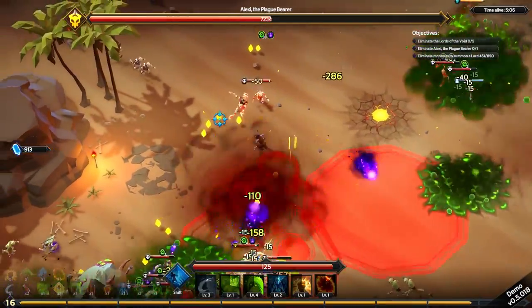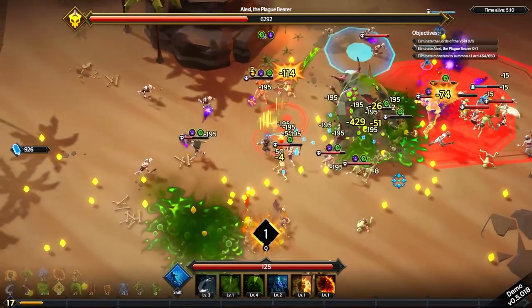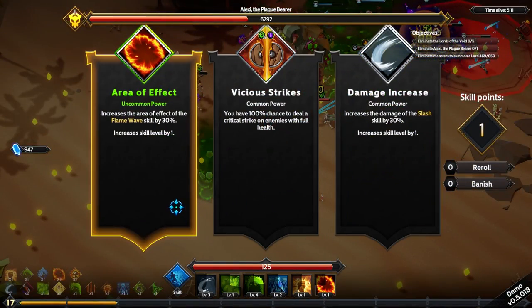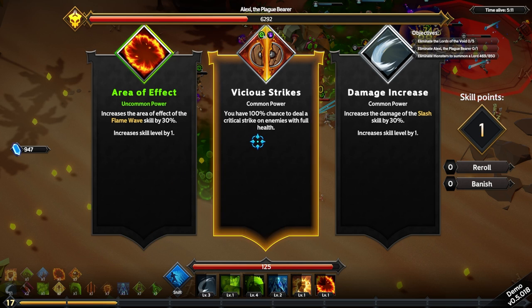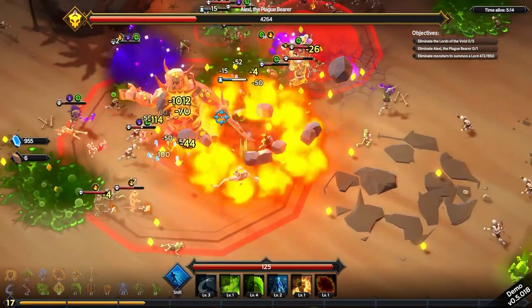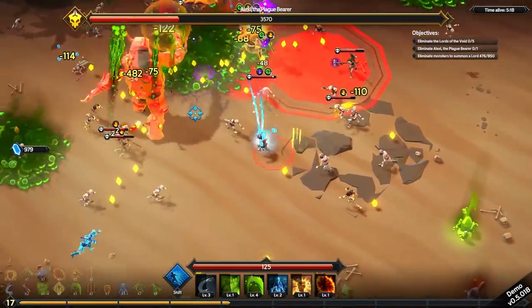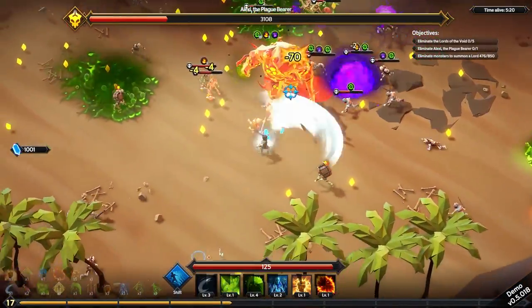Eliminate monsters to summon a lord — isn't that just the basic starting thing? I wonder if it just pops back up. AoE of flame wave, 100% chance to crit full health enemies — ooh. I'm going for Vicious Strikes, as much as upgrading flame wave seems like it might be a good idea.